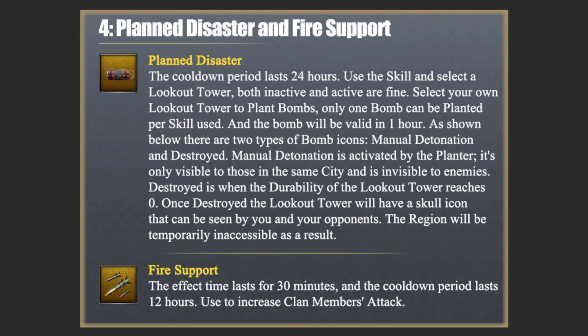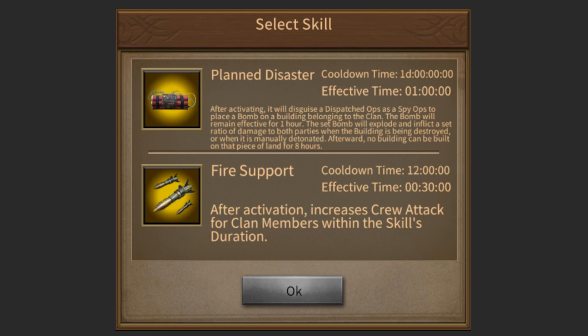Fire Support: After activation, it increases the crew attack of all clan members. The effect time lasts for 30 minutes and the cooldown period lasts 12 hours.